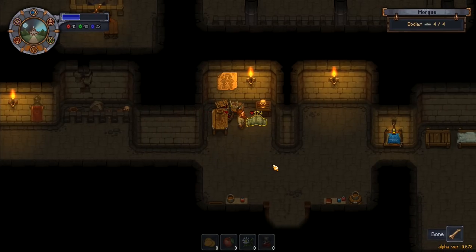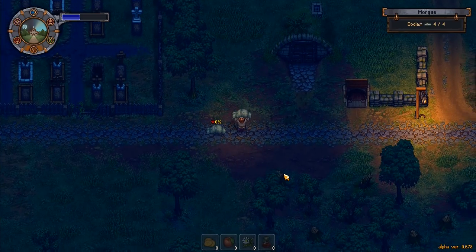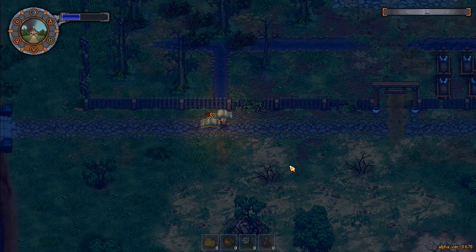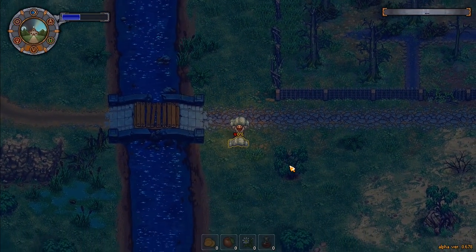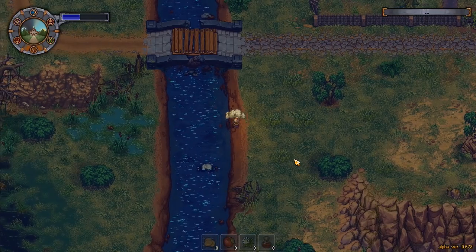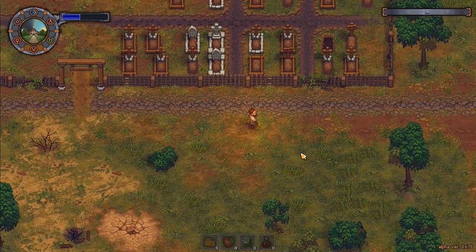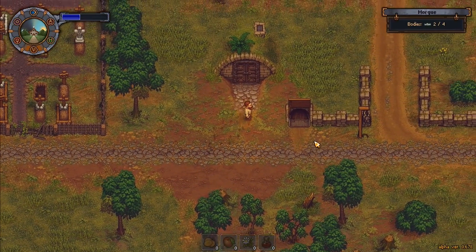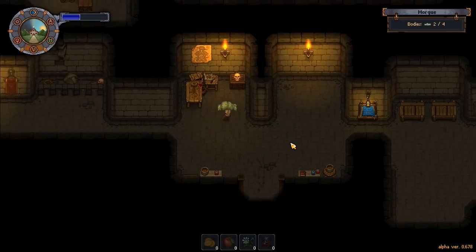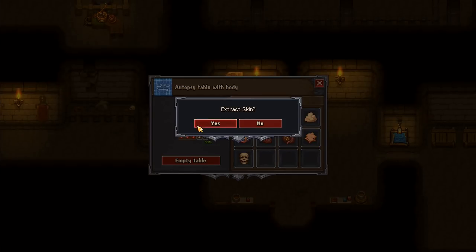Now with the autopsy done and the table empty, I've got two bodies to run up and dump in the river. I don't think I actually need to - I could leave them by the river but not do anything with them. Actually, the reason I want to do something with them is because of the quality of the graveyard. I'll go back and get another body so I can put a gravestone down - three skulls on this one.